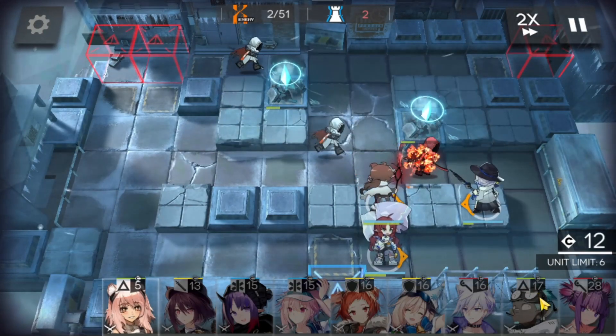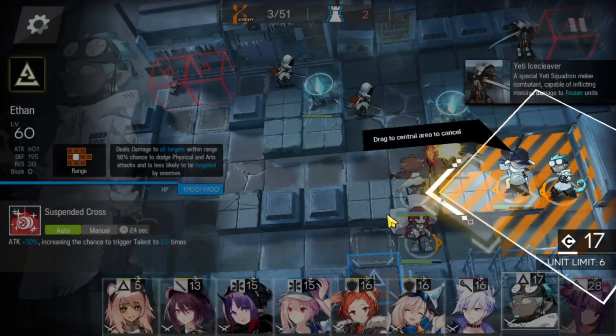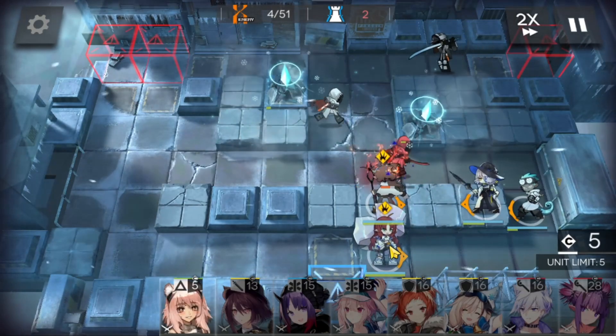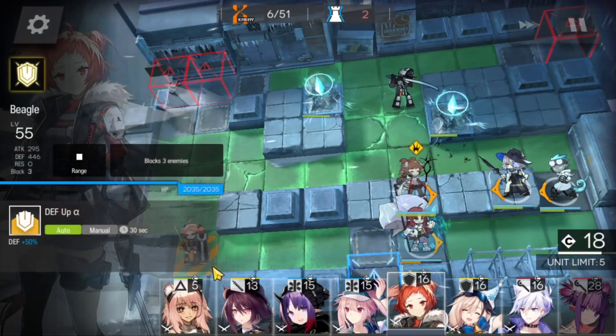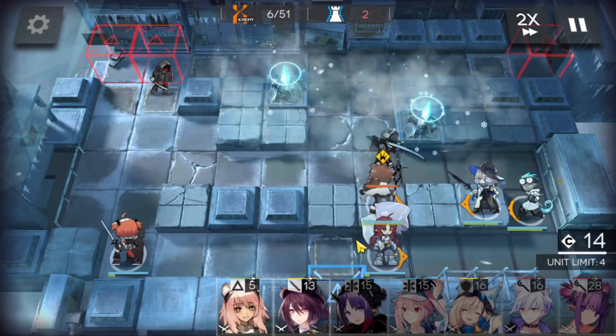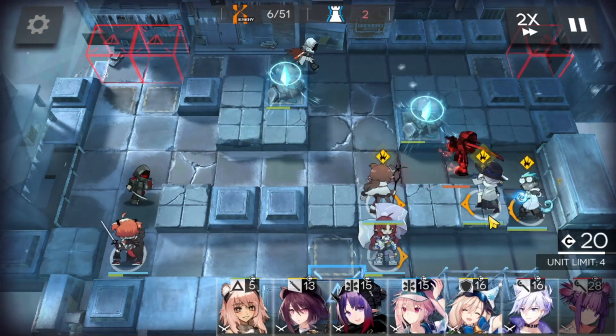Next up we bring in Ethan for some binds — we'll have him next to Orchid. Once Fiala has her skill ready, we need more DP from Myrtle, and we're going to bring in Beagle on the left side. We have a katana enemy on the right side but should be good to go.